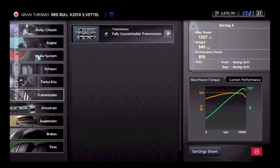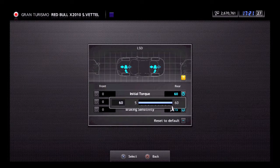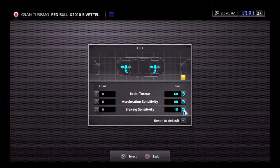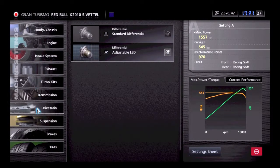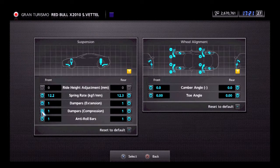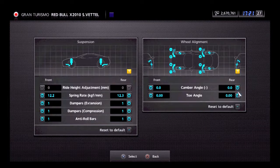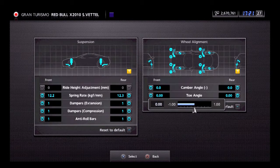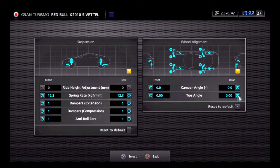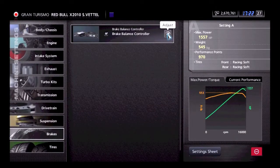Go over to Drivetrain and then Customizable LSD — you can put them on 60; it's not really recommended but just keep them on 60. Braking doesn't really matter; you can put it at zero if you want. Suspension is a key component — go over there and keep everything on one or the lowest possible setting, basically to keep your ride close to the ground. The toe and camber angles just keep them at zero — it keeps everything basically level so the car doesn't drift anywhere. Any kind of angle introduces drag coefficient, so just keep it there.